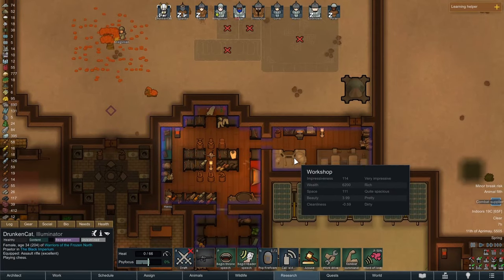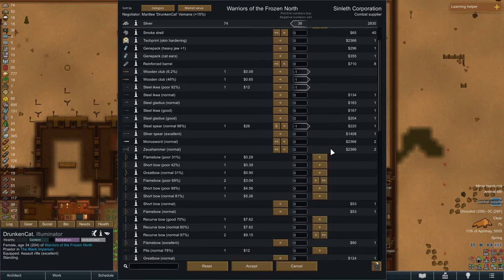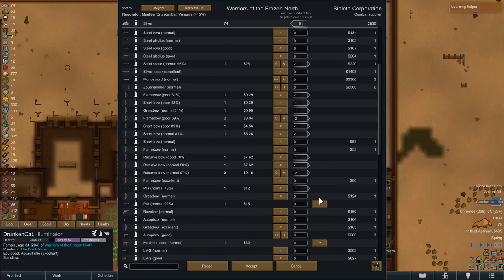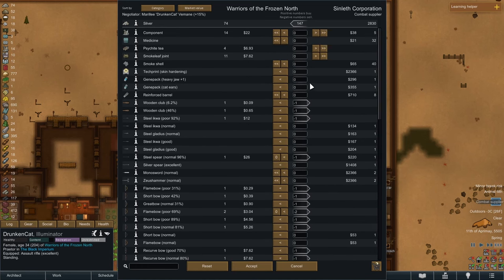We have a combat supplier trade ship. We're going to get Drunken Cat all aboard. We're going to sell some of these clubs — nine pennies. Getting rid of these bows is actually really convenient, and some of these bows are actually worth a few pennies. And hey, look at that — a machine pistol. That gives us a decent little chunk of change.